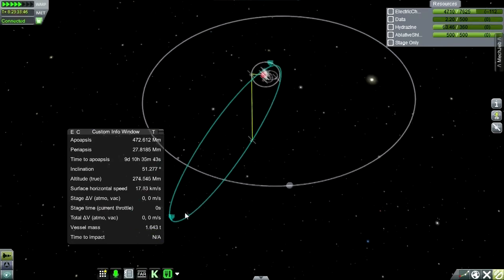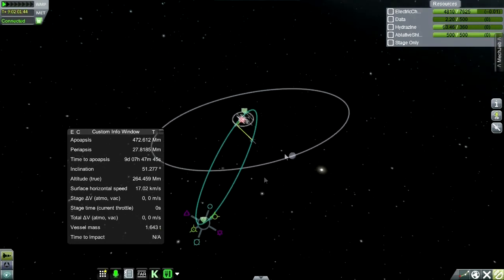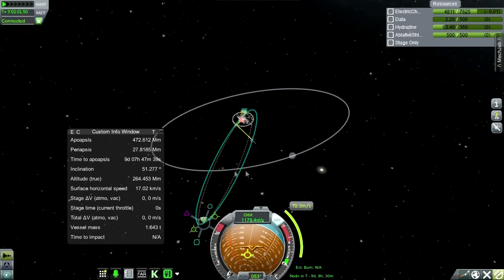We're going to go around and hit our apoapsis. Let's quickly see what it would take at apoapsis to dip our orbit back down into Kerbin's atmosphere — 70 meters per second? Wow. Maybe it would have been better to do it around the moon instead. I'm not getting any happy feelings about this. I think we could have used the moon's help — right now this is much more than what we needed when we were around the moon, so the moon was actually helping us out instead of hurting us. I don't think we're going to get this back.